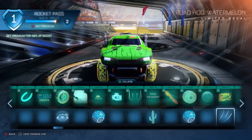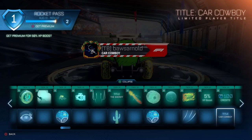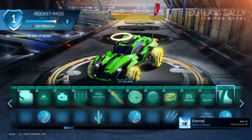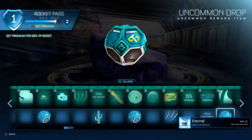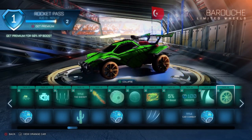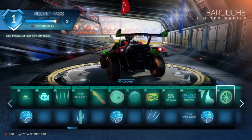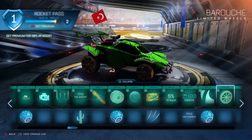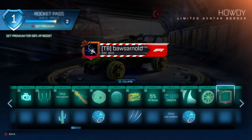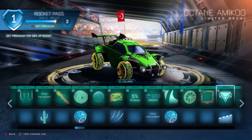Also on tier 22 a 5% XP boost, 100 credits, and a title — Car Cowboy. Again a decal for the Outlaw — no animated decals yet, those are probably later on the rocket pass. An uncommon drop on the free version. Tier 26 another set of wheels that look like wagon wheels — wooden finish, pretty nice. Tier 27 a border — a Howdy cowboy border. Then a decal for the Octane called the Amico, which we already saw in a teaser picture.